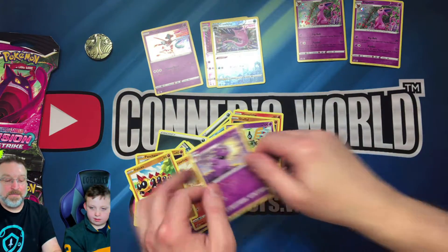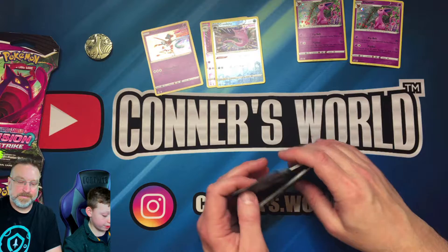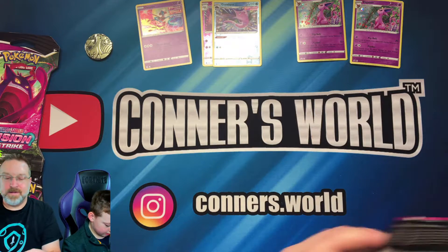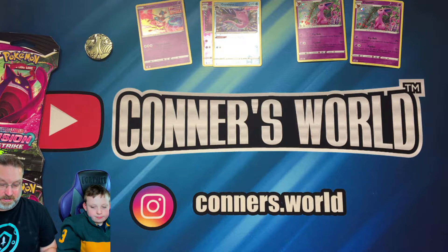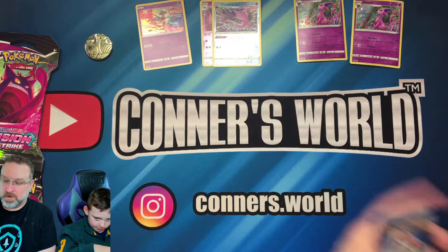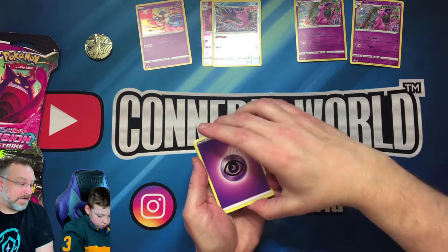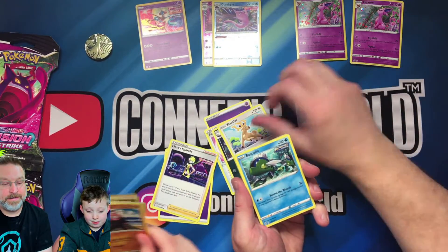I ended up getting a Gramble — that's a pretty good, older card, I don't think we've ever pulled it before. Moving on to our second pack. We should always get at least one V, hopefully we'll score on this one. Connor offers to trade packs — sure, let's trade. We both have psychic energy. Let's see if Connor's trade was a good one.